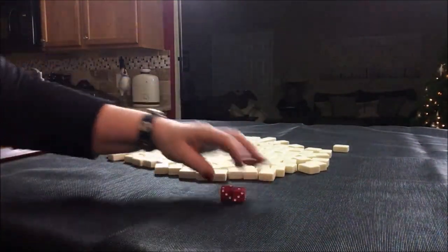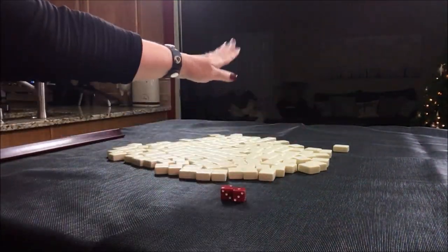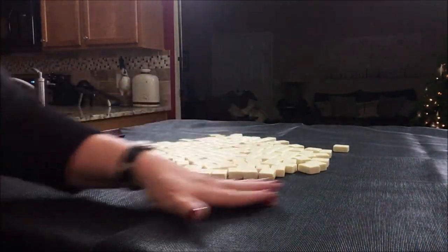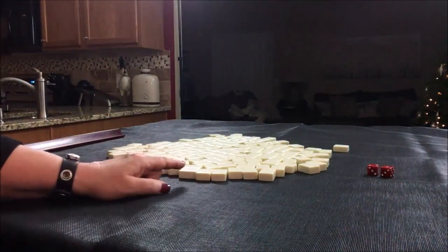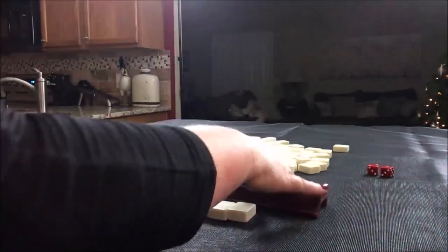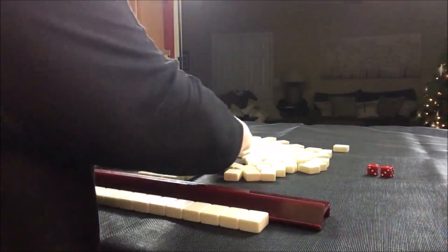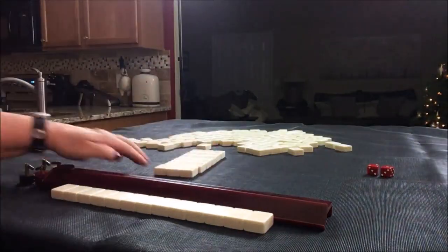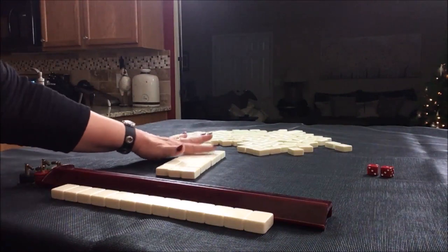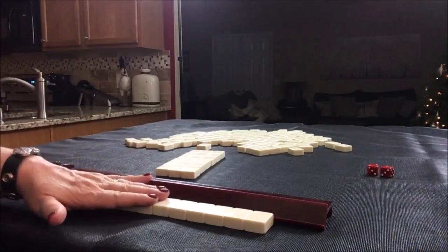I rolled a three — starting here, one, two, three — so we're going to be in west seat, player three, so we're non-dealer. I'm going to get 13 tiles. This is the mock Charleston: right, across, left, left, across, right. Let's see what we can do with these tiles.